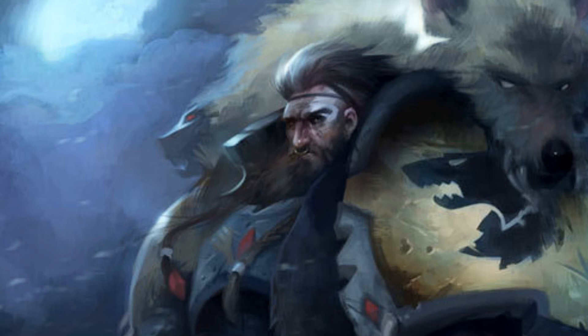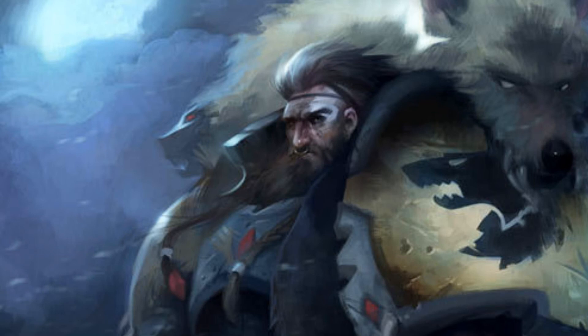Wolf Guard in Terminator armor change the first two war gear options to read: any model may replace its Power Fist or Power Sword with a Storm Shield or an item from the Space Wolves Terminator melee weapons list. Any model may replace its Storm Bolter with an item from the Space Wolves combi weapons or Space Wolves Terminator melee weapons list.